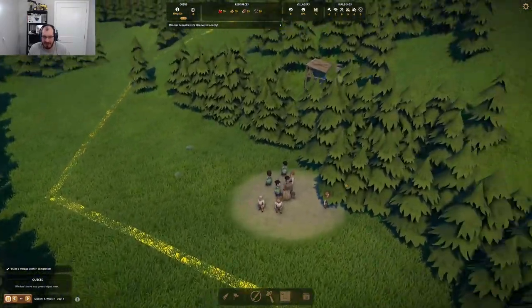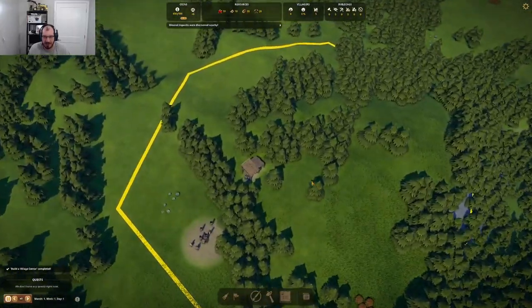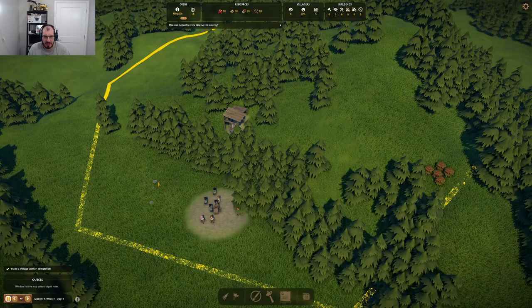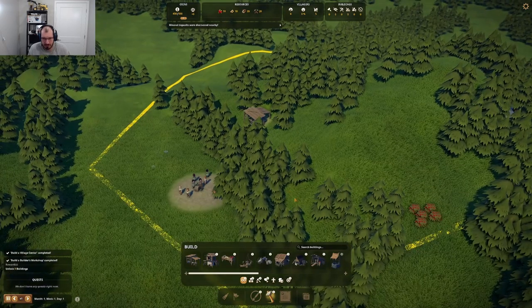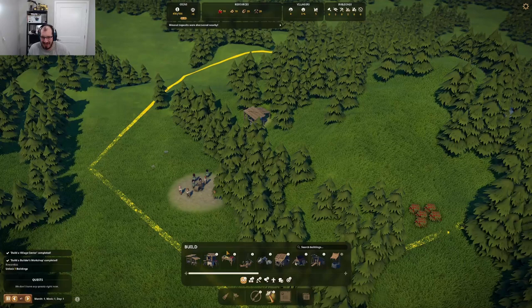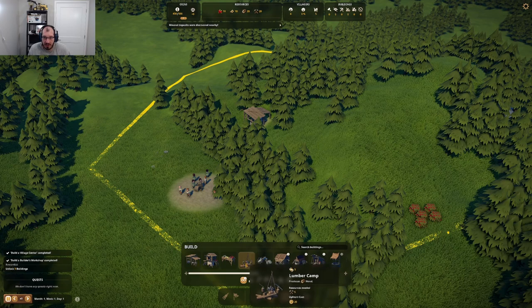We're going to look at everything running around and how that all works pretty soon, so don't worry about that. Putting the camera around — I hope this is actually rocks that I can harvest later on. Pretty sure it is. So we have this guy placed. The next thing we need is the lumber camp. The lumber camp is purely here for chopping down trees.